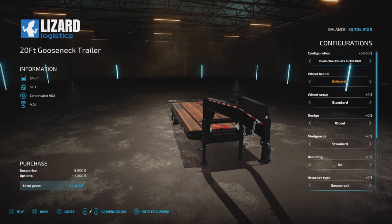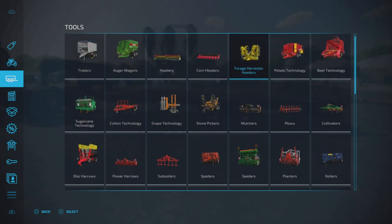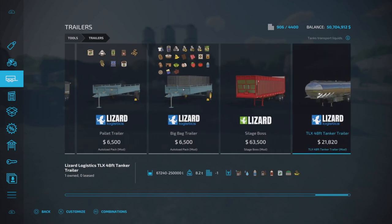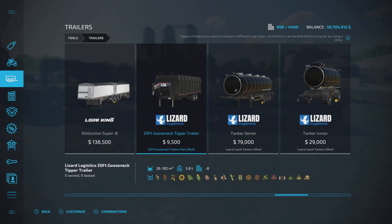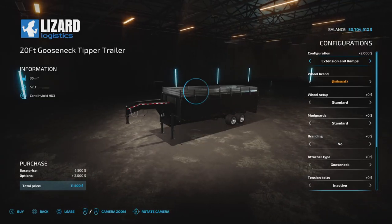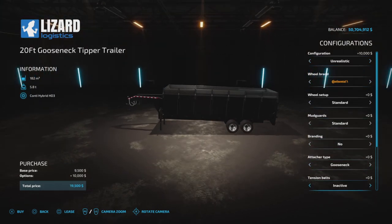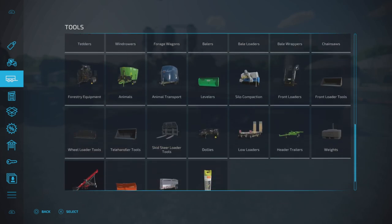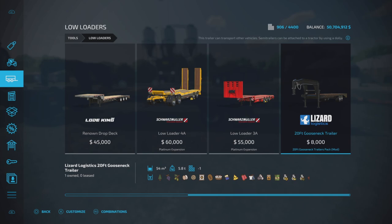This pack also has one found under trailers - the Lizard Gooseneck Tipper Trailer. This one does not have an auto load option and it does not have a winch. So if you're looking for the winch and auto load, it is not under trailers - it's under low loaders, as I showed you.